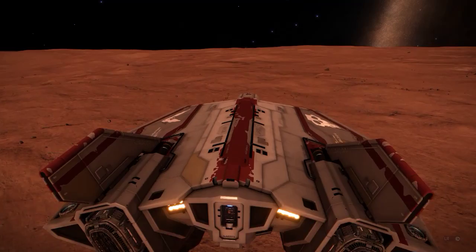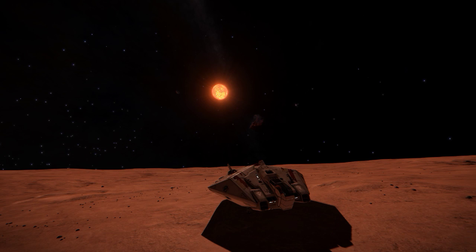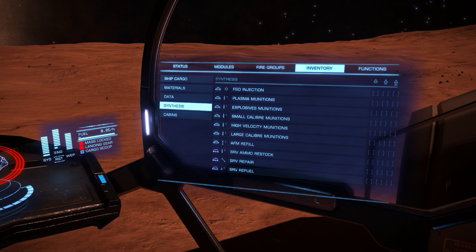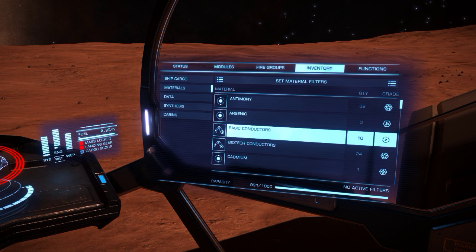Loads of rock, nice high metal content world. Let's take a selfie with the Sun - F10 - lovely. Let's get the old SRV out. Before we do that, let's have a look at the inventory we've got. I need Vanadium, nickel, zinc, and chromium in particular.